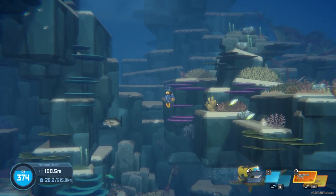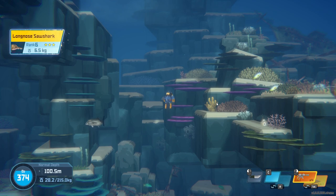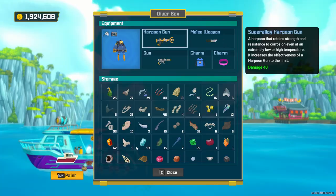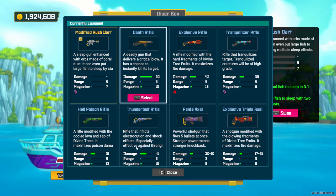As you can see, this hush dart really does work out on pretty much everything. Next up, the death rifle.